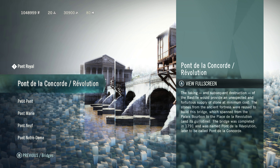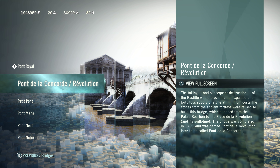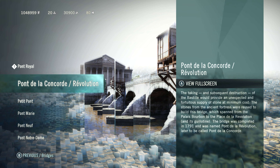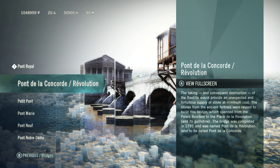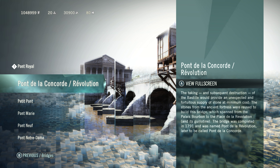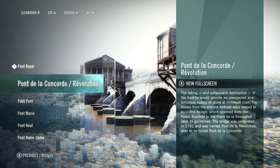Pont de la Revolution: the taking and subsequent destruction of the Bastille would provide an unexpected and fortuitous supply of stone at minimum cost. The stones from the ancient fortress were reused to build this bridge, which spans from the Palais Bourbon to the Place de la Revolution. The bridge was completed in 1791 and was named Pont de la Revolution, later to be called Pont de la Concorde.